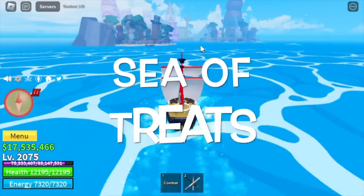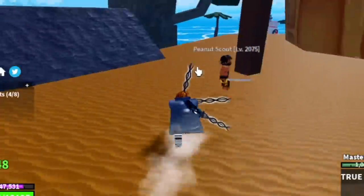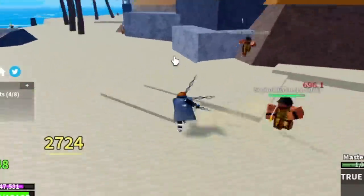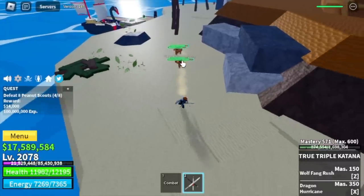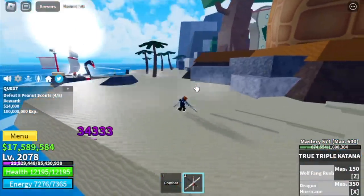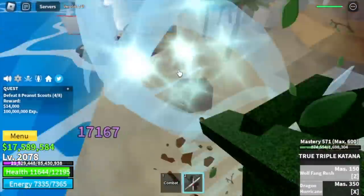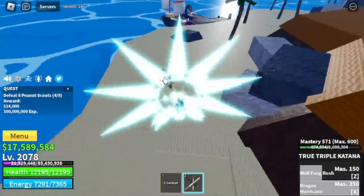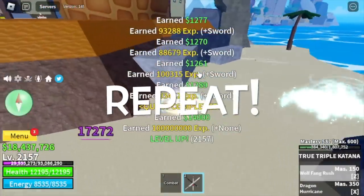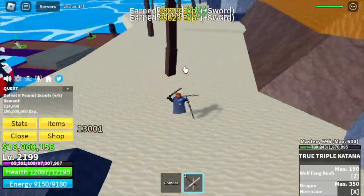After that, we are heading to the Sea of Treats. First mob to defeat here is the Peanut Scouts. You're gonna lure four at a time, and then use your skills twice — two sets of Z and X skill. There's the first set — check the HP, almost dead. Wait for cooldown, then another Z and X skill, and that's it. Just keep repeating until you reach level 2200.